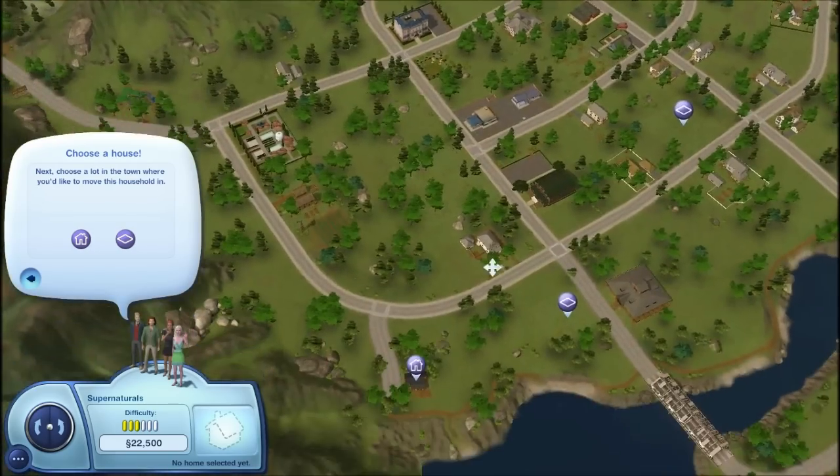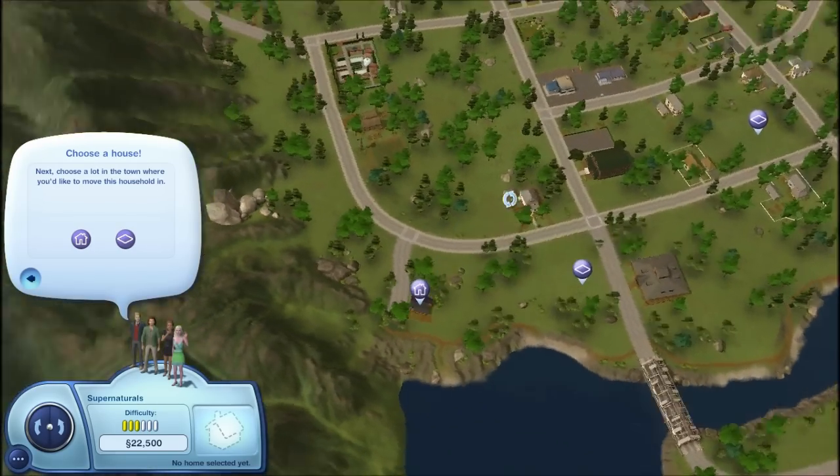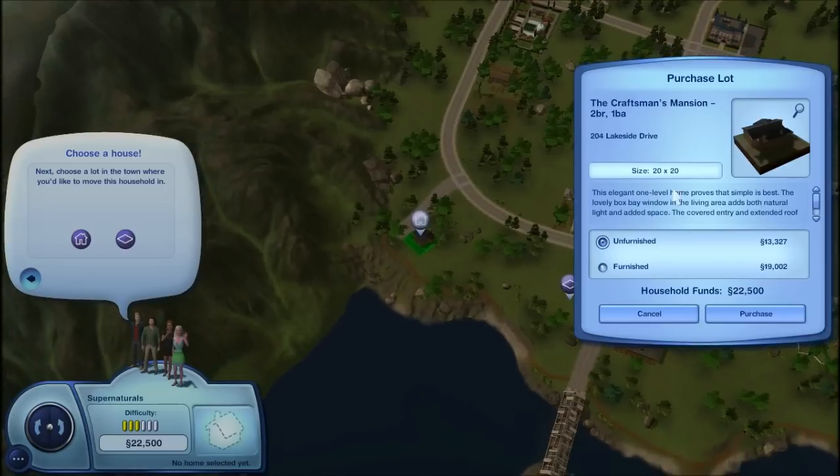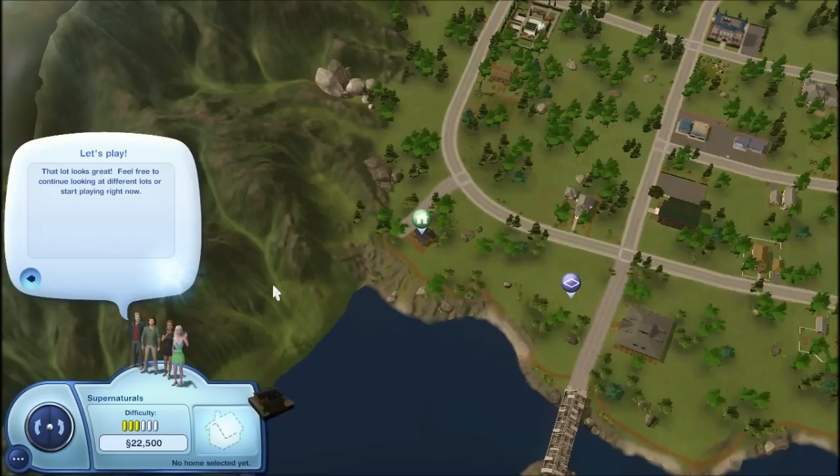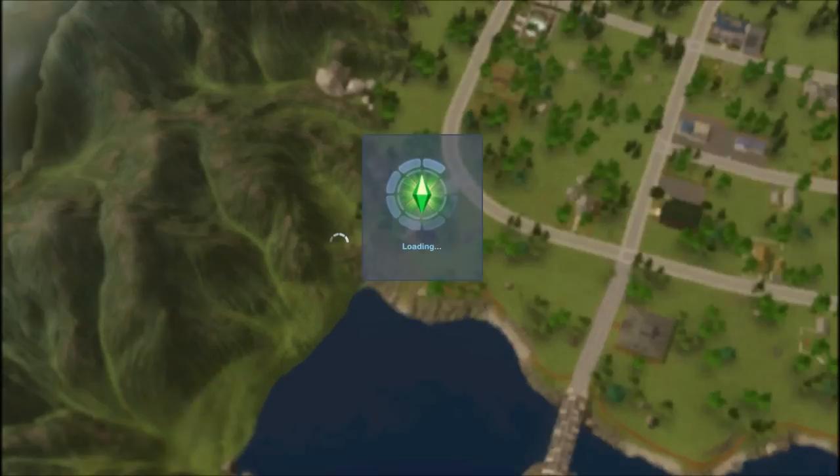Where did it go? Right here — I think this is the one I wanted to go with. The Craftsman's Mansion. We're going to purchase this unfurnished and move on in.